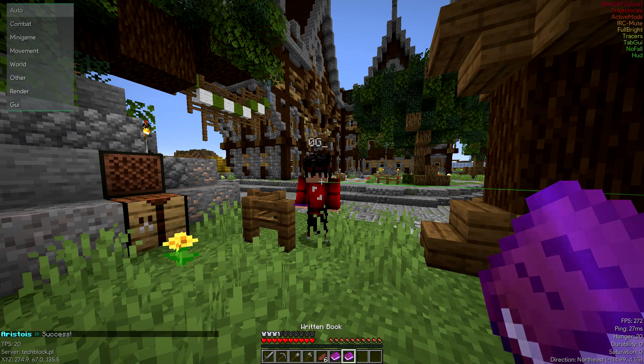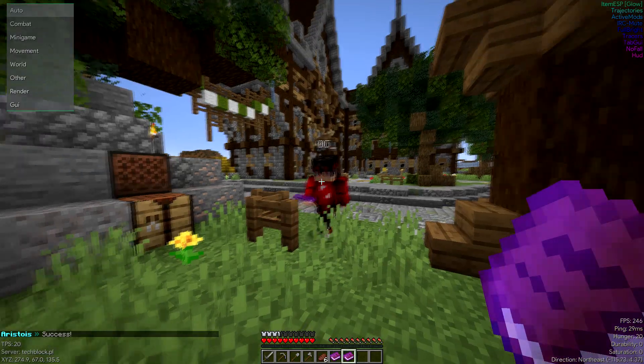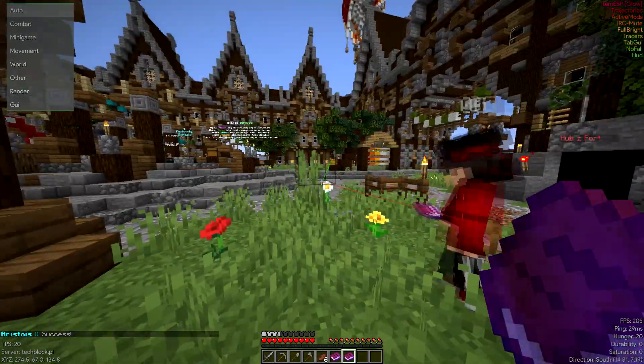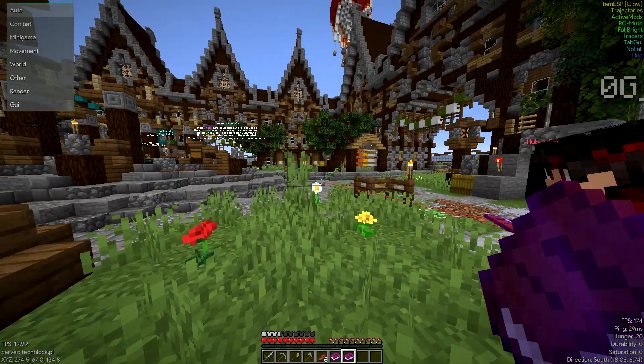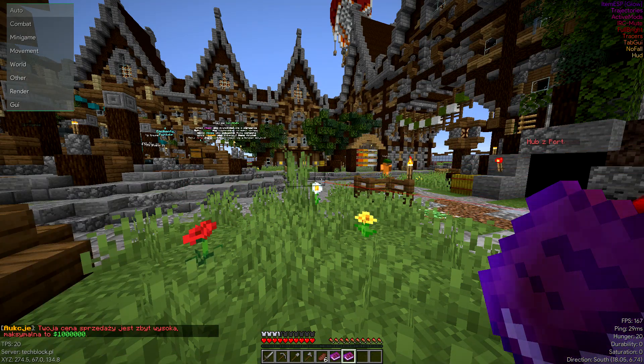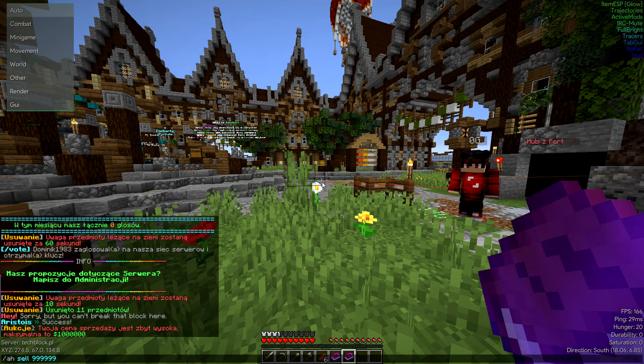I've clicked enter. Now if I click on it, it says 'invalid book tag' — but apparently that's still fine, it should still work. So once you have that, you list the book on the auction house for any big number, like 9999. It says there's a limit though.